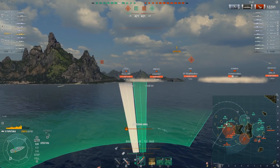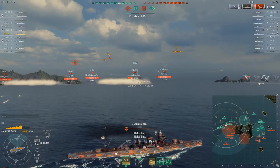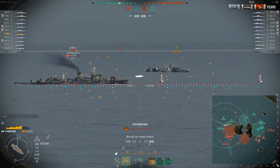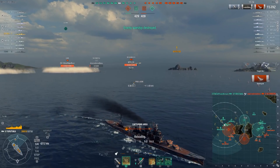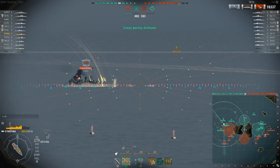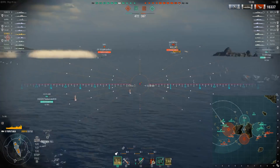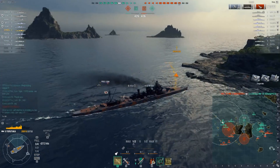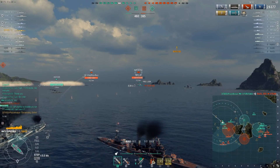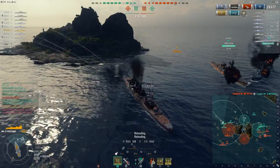We've still got two to three destroyers to deal with. And look here — a Nuremberg, still sitting broadside with its rudder moving slowly. The joke's on him. We're going to finish him off — up to two kills. We have a New Mexico nearby that we definitely need to be cautious of. You can see we're playing what I'll call the kiting game, because I don't want anything to do with being broadside. We managed to get ourselves a Fujin with our torpedoes — up to three kills with only 28,000 damage, meaning we've done a good job securing kills efficiently.